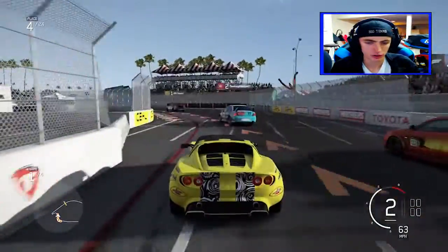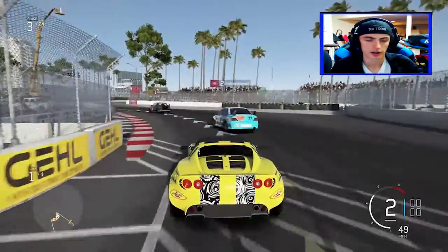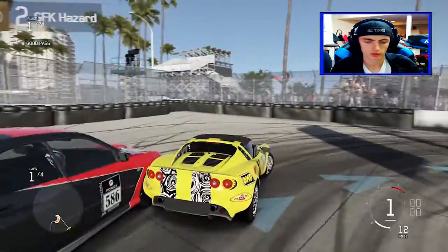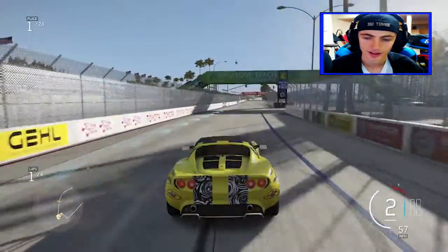A little strat to use — if you're not playing on super realistic difficulty where your car can actually take damage — is to hit into the other cars and use them as a shield so your car doesn't spin out. This track has so many tight turns. I kind of cut him off, but it worked out.